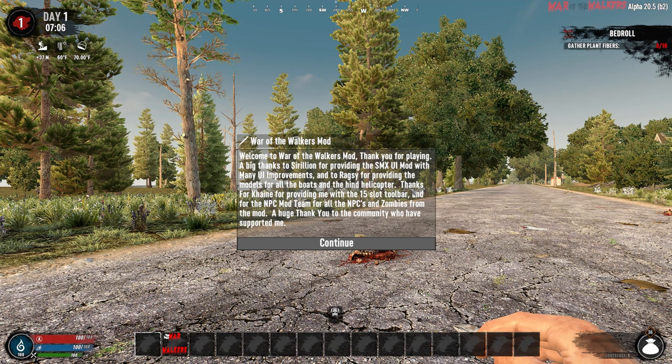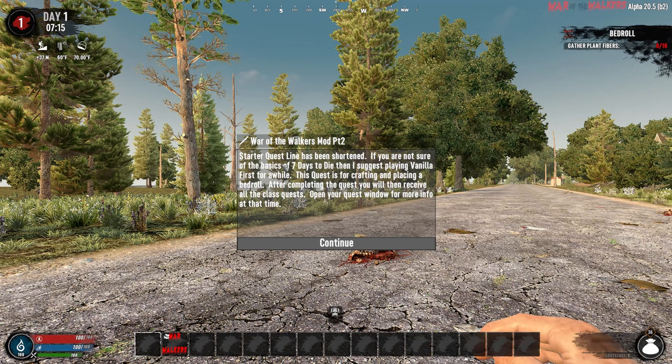You start out just like every other game, except you will immediately notice that you have a different UI, as well as a 15-slot toolbar and a much bigger backpack. This mod uses modlets from various other developers such as Cerulean, Ragsy, and Kane, just to name a few. The starter questline has been shortened so you can jump right into the action. All you have to do is craft a bedroll and you are off to see the trader.